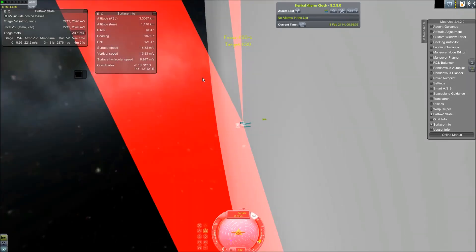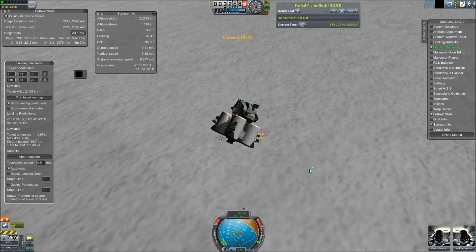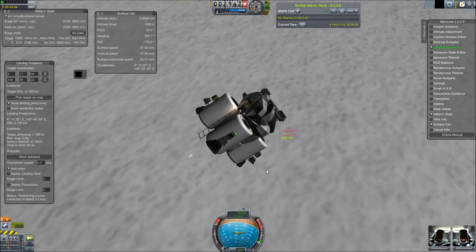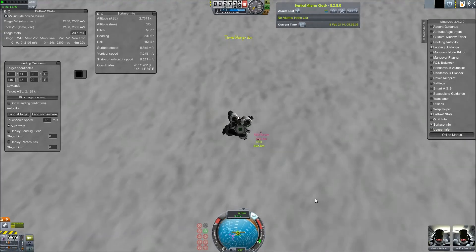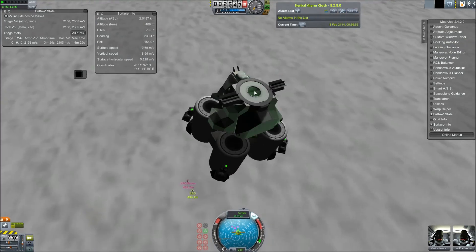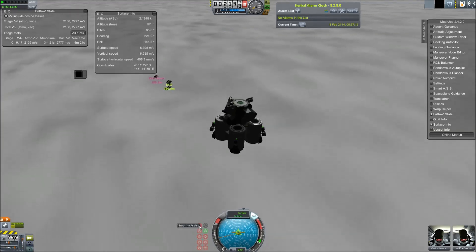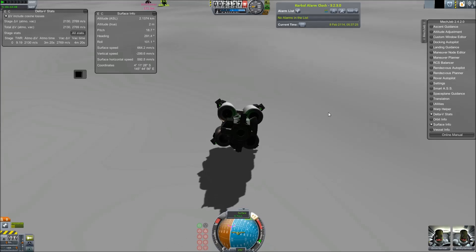So yeah, thanks for watching. We are currently in Real Solar System doing Kuiper Belt and Scattered Disk Objects, so if you'd like to suggest one, please do in the comments. I've heard a couple so far — there are lots of them. I'm going to post a link in the description showing a list of all the stuff they've found out there, and it's amazing — you should really read about it. Please subscribe, it very much helps the channel grow. See you next time.